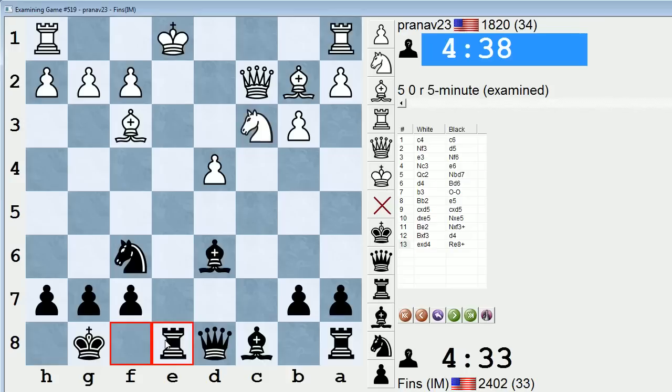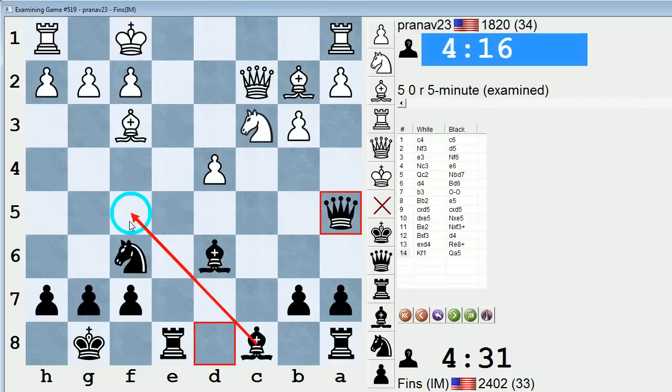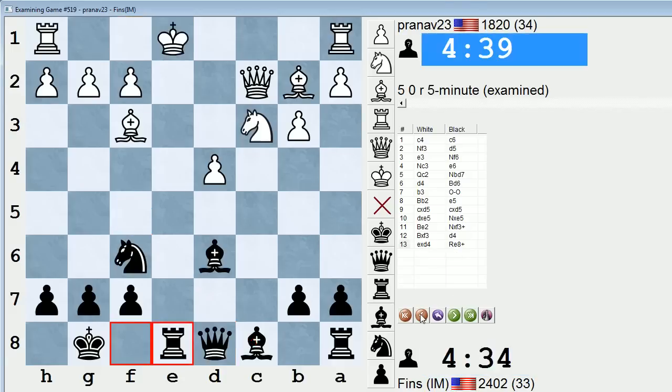I'm trying to remember which way he blocked the check. I think he blocked with the bishop, but I'm not positive. Or did he move the king? King f1 — I think it might have been king f1. Then queen a5, and Black has ideas of bishop f5. Yeah, I think it was king f1. But nevertheless, Black gets good compensation.